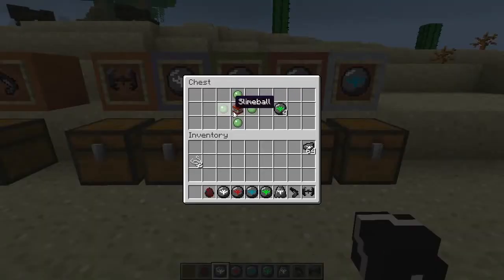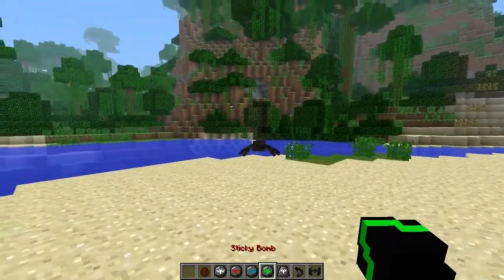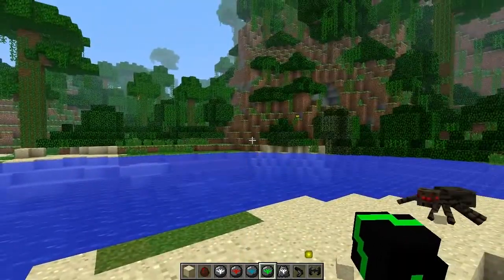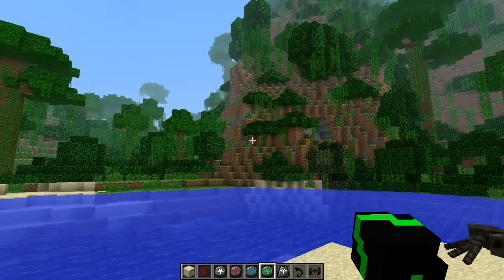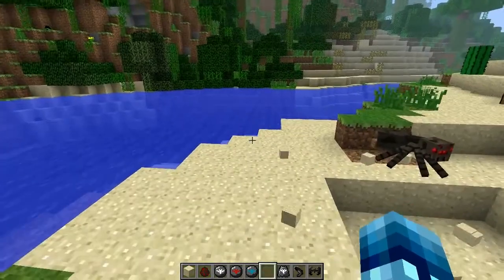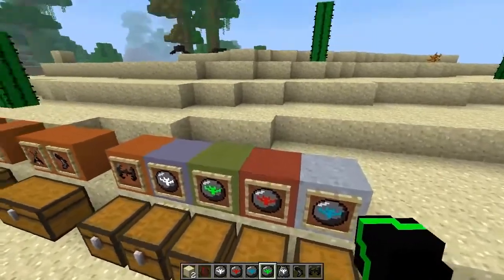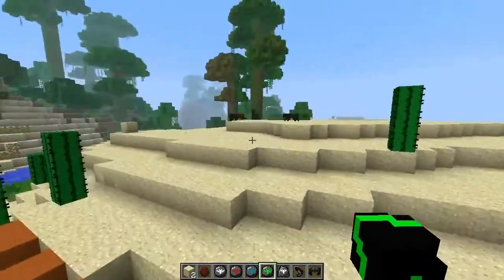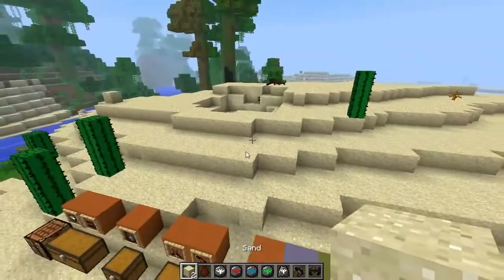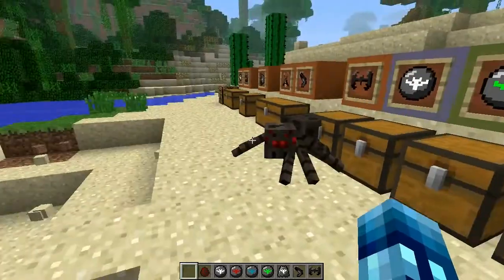Next up is the sticky bomb. It's crafted with four slime balls and a TNT, and you get four sticky bombs. Basically it does exactly what you'd think — you right click and it sticks to walls. You'd think it would be like a proximity mine, but when mobs walk over it, it does not blow up. You can actually throw it directly at a mob and it will do damage with a bigger blast radius than the mini bomb. So it's like a huge bomb you can throw, but make sure you hit your mobs or it won't really do much. The creator is going to update it so mobs can trigger it.